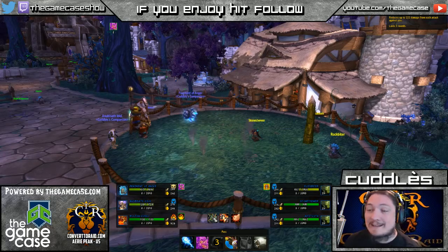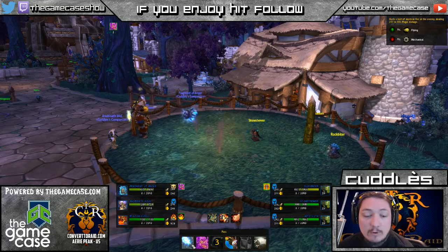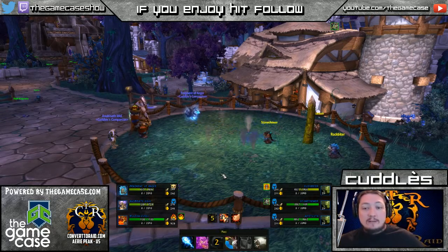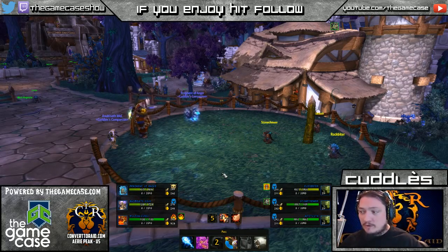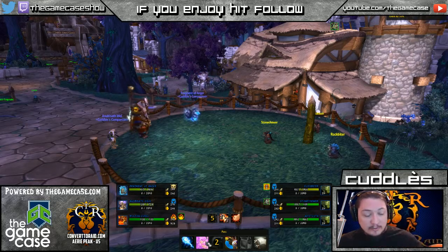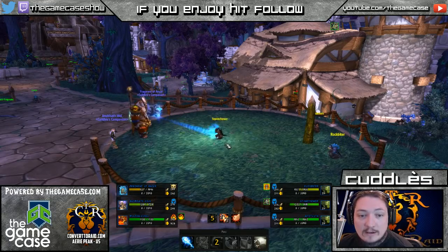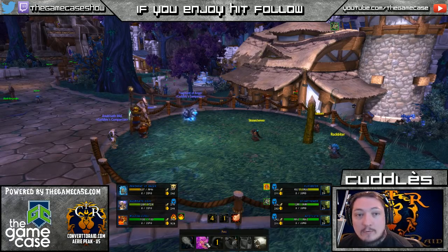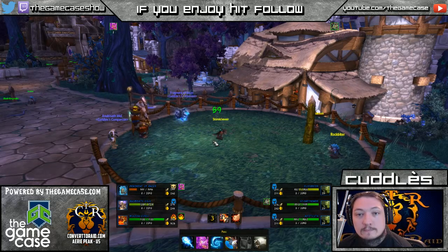We have Enrage up so we're going to throw out our Spitfire Bolt. He throws up his carapace and that only did 114 damage even though it was increased by 100%. So we throw out another Spitfire Bolt, then Enrage again, and Soul Rush — that's kind of your rotation for him.